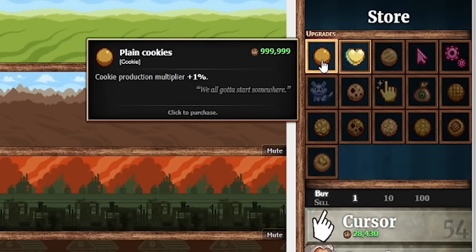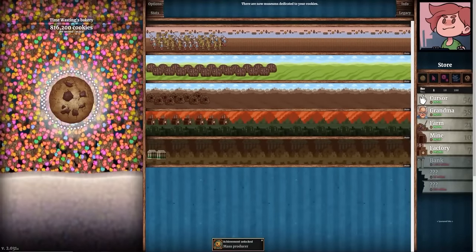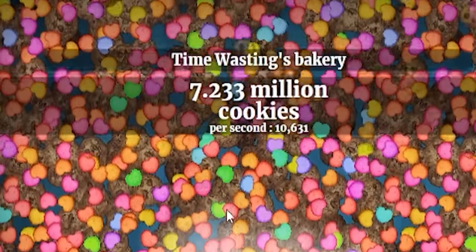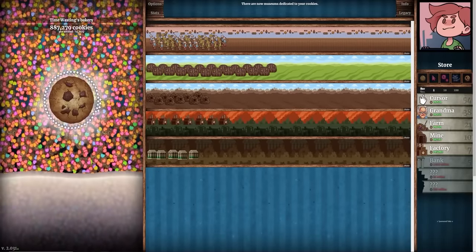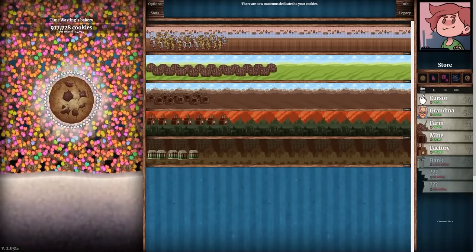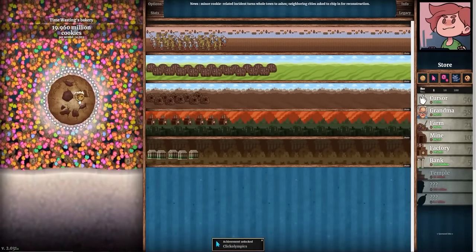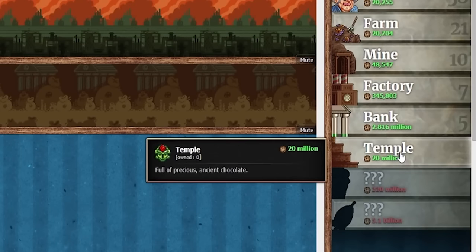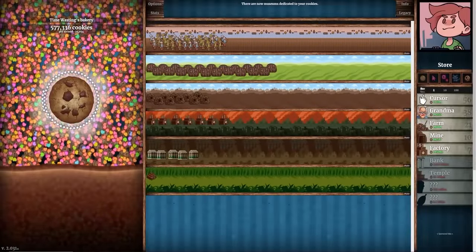We're at 2.7 million cookies now. We're going to buy plain cookies — cookie production multiplier plus 1% — and another plus 2% upgrade, making a small difference but we still need many more cookies. After saving up 7.2 million, that could buy three banks, putting us up to about 15,000 cookies per second and 165 per click. This definitely took a minute, but there's 20 million cookies, which means we can buy our first temple — jumping us from 15,000 to 23,000 cookies per second. Now the numbers are going to go up even faster.